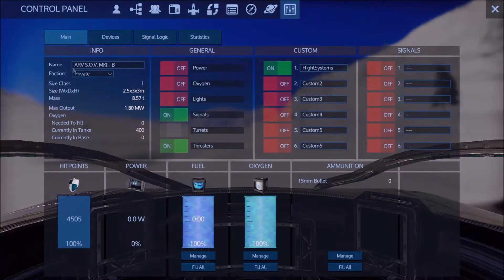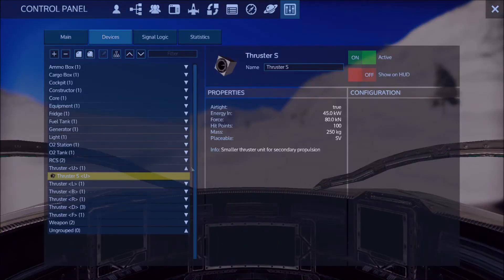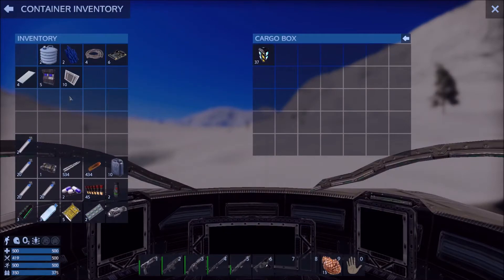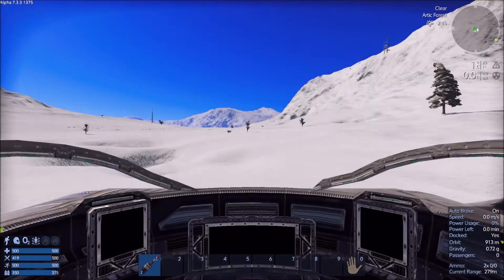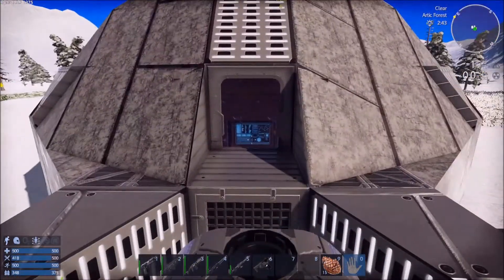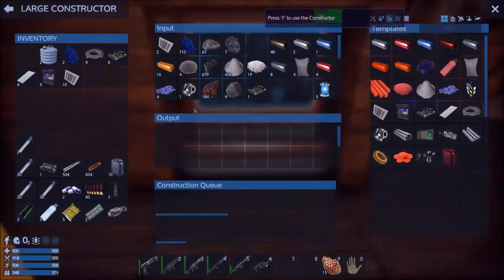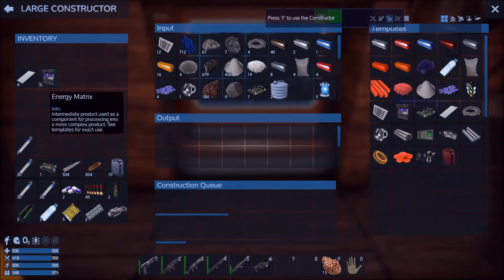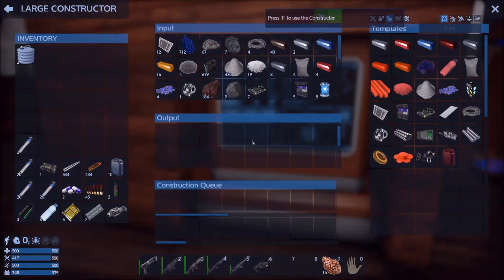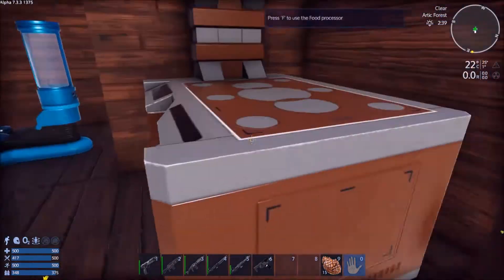Let's get in. Now, you do have a refrigerator. Cargo box — put this in the cargo box. I'm going to go ahead and put everything else in here. Not the water — water needs to go in here actually. Yeah, water needs to go in here.